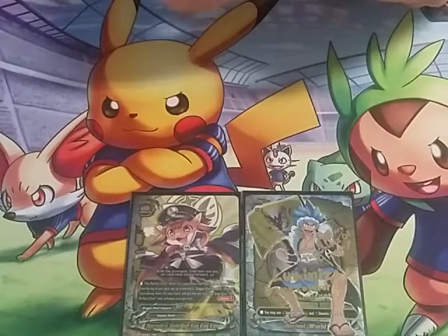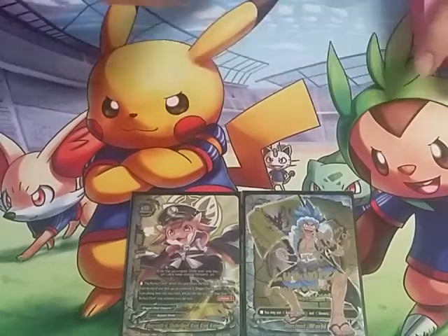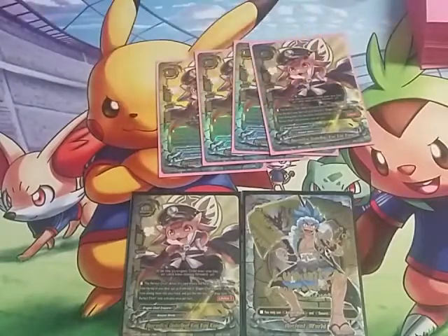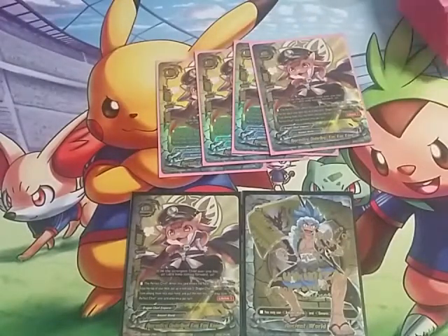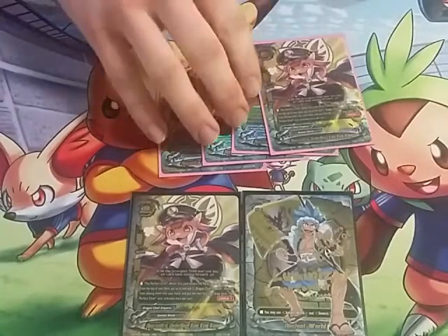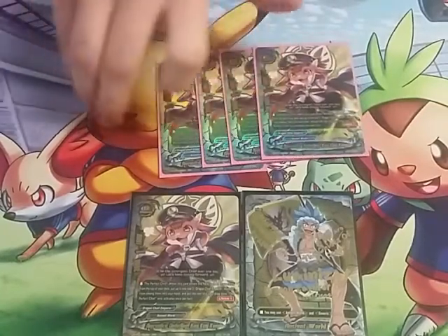He's got a lifelink of one. His stats are a 3-1-1. Obviously we're gonna play four of him. He just helps you tutor — you get to fill the drop zone and then you get to pick the Jaeger that you want if you don't have it. Normally we'll take him, though every once in a while we'll go for another card.